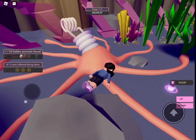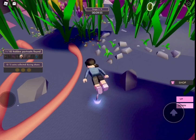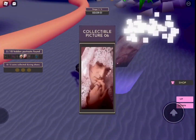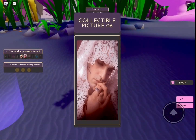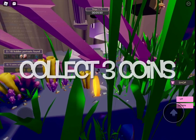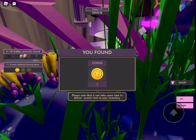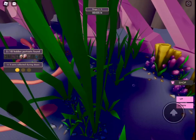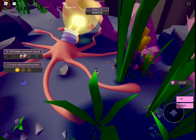The second picture in this game is near the octopus with the light bulb on top. Remember, this is the last one you're gonna find in this round — it's picture six. Once you're done collecting those two pictures, you can go ahead and collect coins. I'm getting one right now!